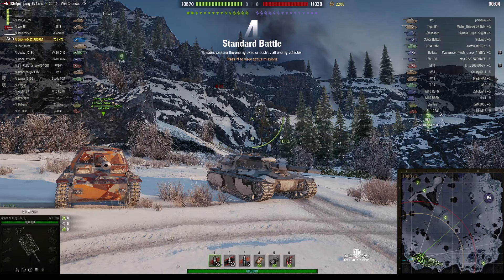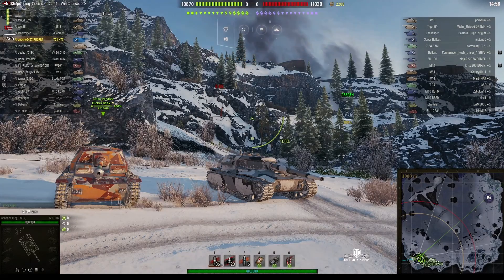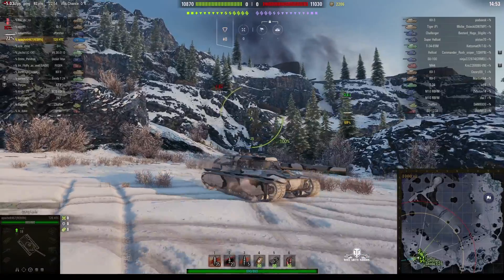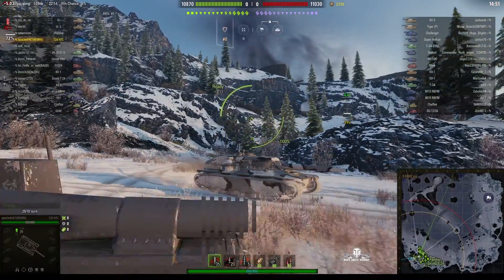Welcome back to WhatRTNibs with General Disturbance. This is the T28 concept, the tier 7 American premium tank destroyer. It's located on the southwest border of Glacier under the command of Apache 6467.